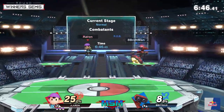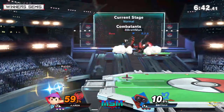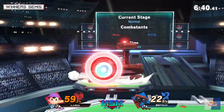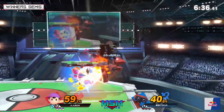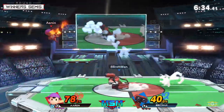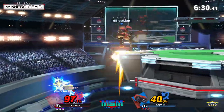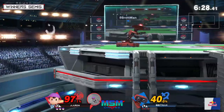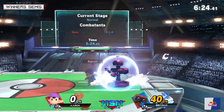Finally getting that forward tilt to push Aaron all the way to the left side of the stage with 59 percent. Going up on the getup attack, unfortunately Apeman reads the shield. A lot of aggression here but that neutral doesn't connect, and this gives Apeman that forward smash, pushing Aaron into such a tough spot.